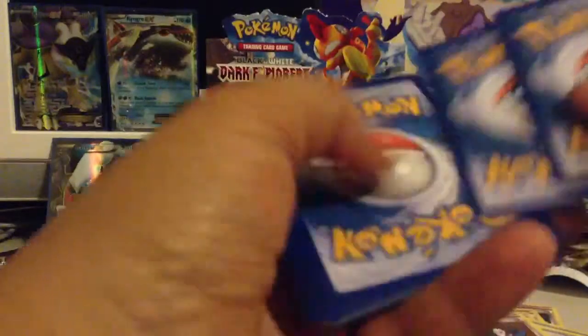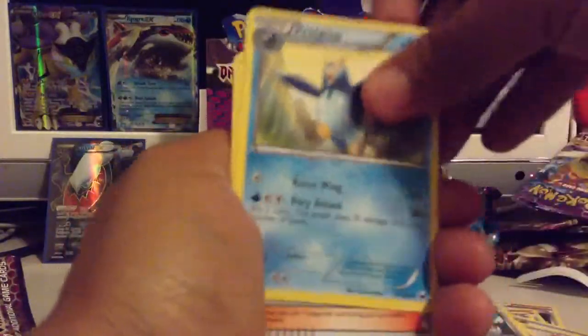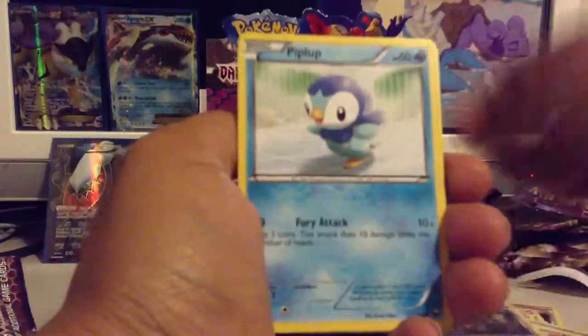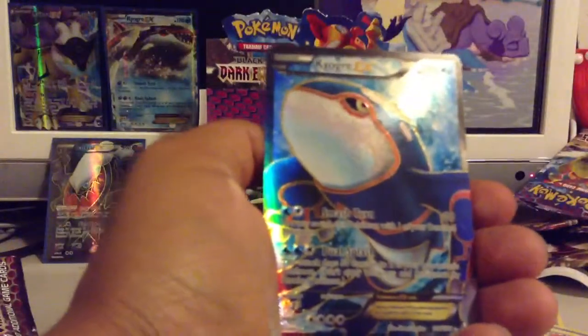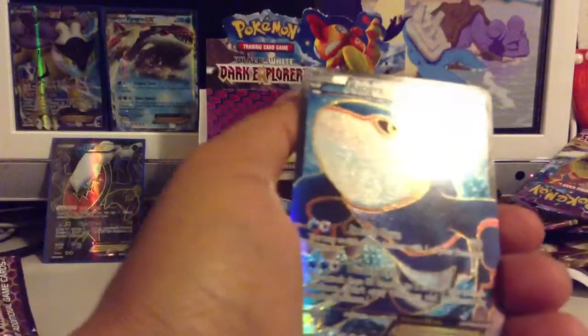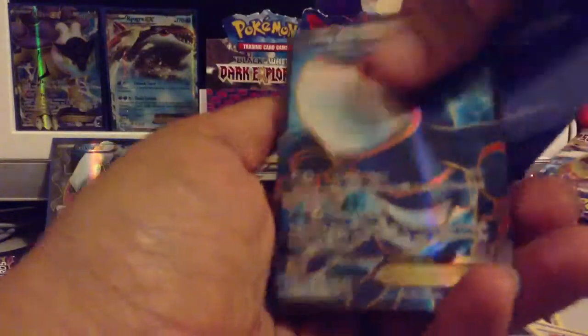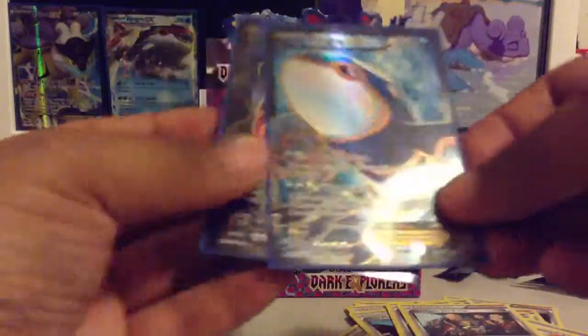And I pulled another EX in these last remaining packs — that will be the big question. Looks like I might have just answered that. Juniper, Primplup, Hooligan's Gym and Cass, Piplup, Zorua, Shelmet, Ducklet, Joltic. Flareon Reverse and a Kyogre Full Art Rare! So this is an awesome box already — two Full Art EXs, certainly not any luck I've had with these new sets.